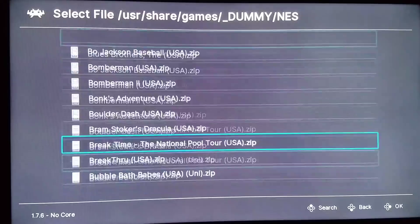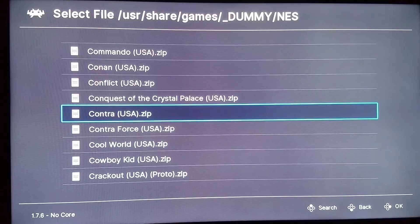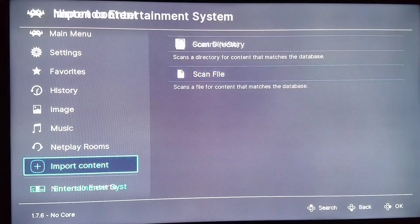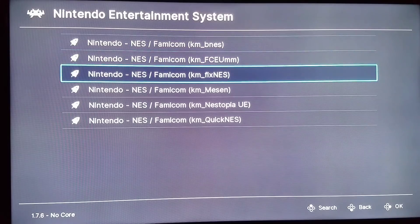We'll add Contra real quick. I'll go to Contra and I can scan the entire directory, but it'll take a few minutes obviously. I'm going to push the A button on Contra and then scan it. As you can see at the top left, I do have notifications on. Now that I've scanned it, I'm going to go back to my playlist and see what we have added. Now I have Contra right there, and I can just click it, run it, and choose which core to run it with.